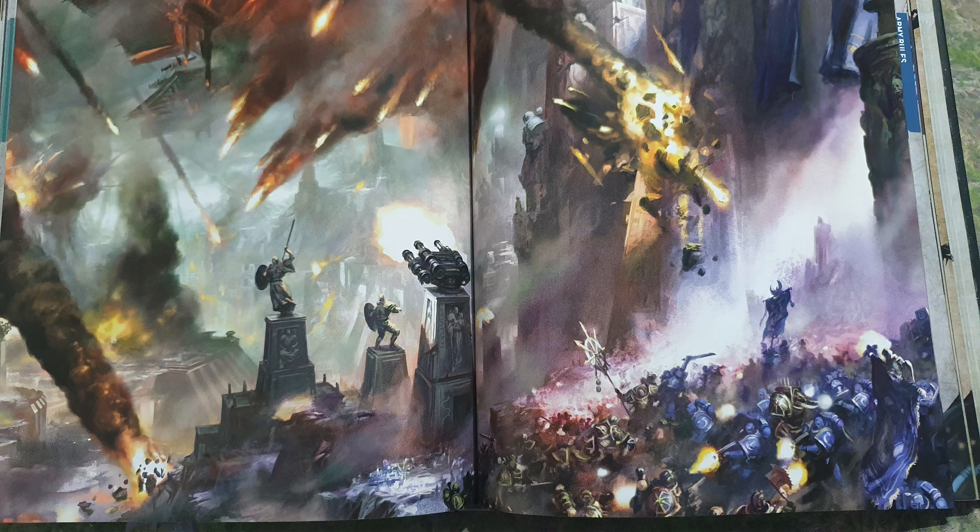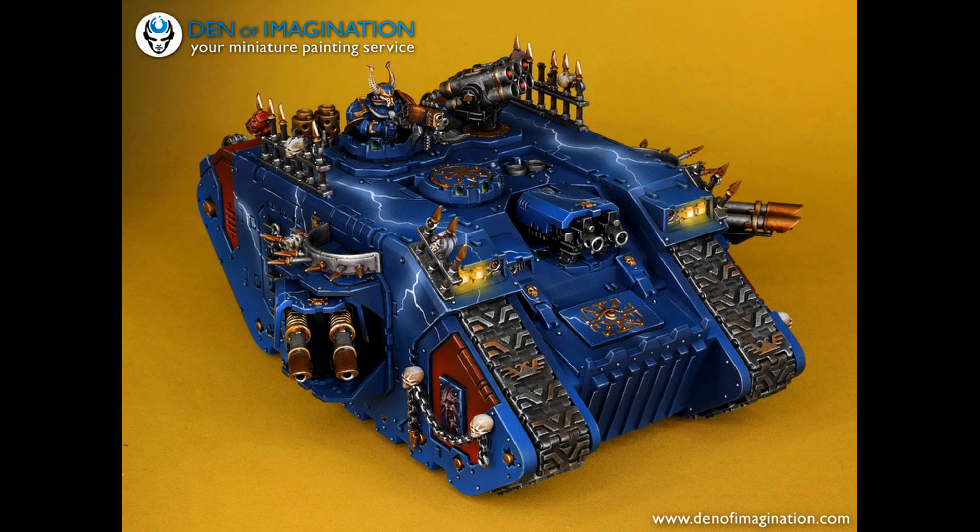In terms of assembling an army, it's the same as other armies now — you can only take a demon prince or a lord, and you can't take more cultist units than you have legionary units. So they've really trimmed down the cultist horde rush and multiple demon prince builds. They've brought it into line with other books, which is nice, and it feels more like a Chaos Space Marine book.